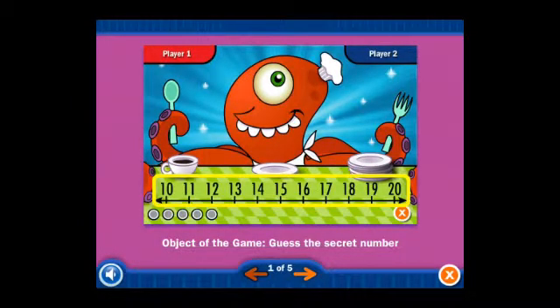Object of the Game. Guess the secret number by taking turns clicking numbers on the number line.